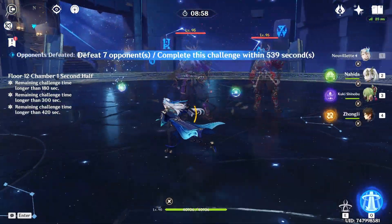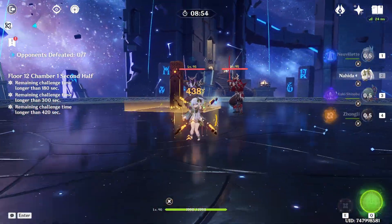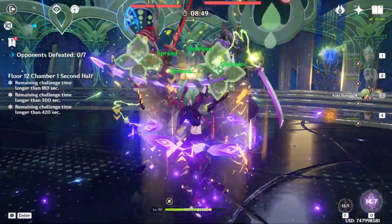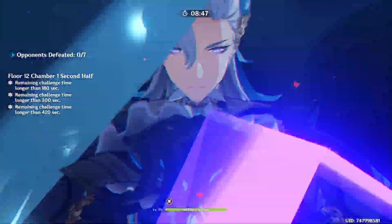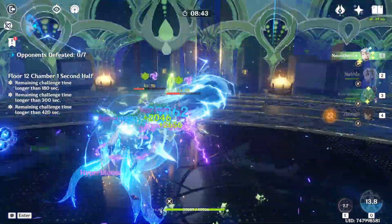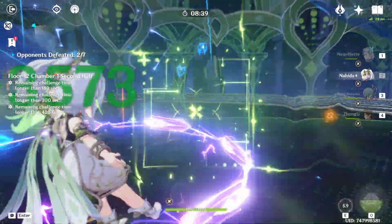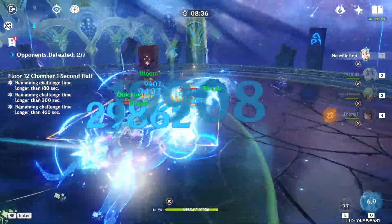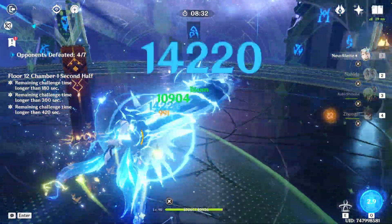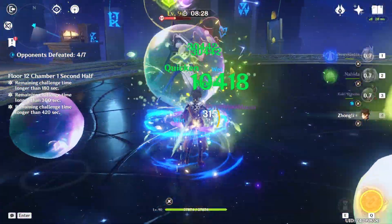We are on the second half now. Maybe we want to group these guys up instead — there we go. Nahida will mark him so they'll both be taking damage. Hopefully they don't split up too much. These guys just die easily. Novelett Hyperboom damage is just insane, if I'm being completely honest. Maybe we can stagger these guys, or just kill them straight away — okay, that works too. If you need a very strong Novelett team, Novelett Hyperboom all the way, my friends.